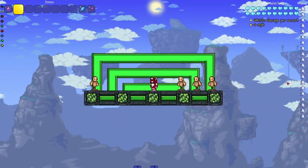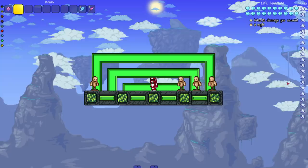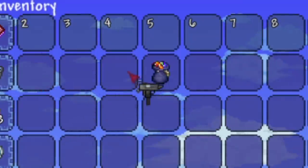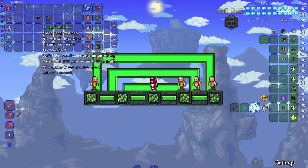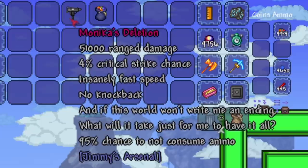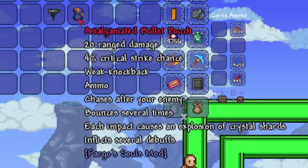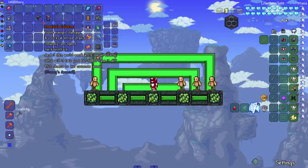Hey everyone, welcome back to another Terraria video. Today we are checking out yet another weapon to take on Terraria bosses, and today's weapon is kind of special because we got a combo. Shout out to the person for leaving the suggestion — we have Monica's Deletion from Jimmy's Arsenal mod and the Amalgamated Bullet Pouch from the Fargo Souls mod.